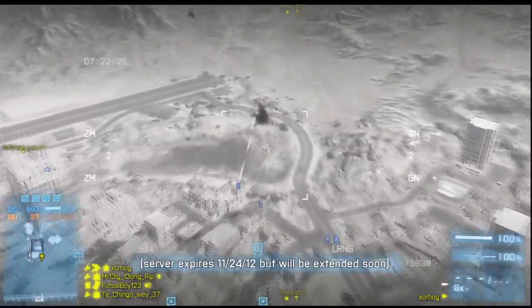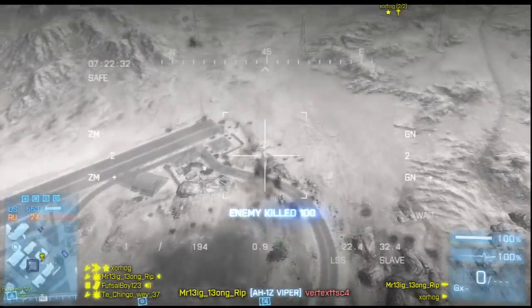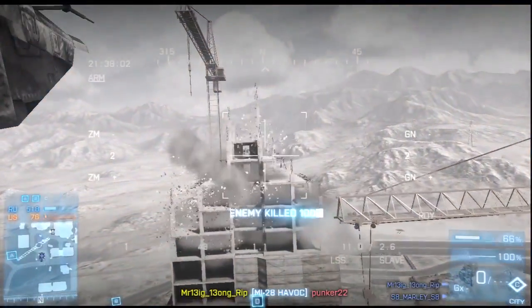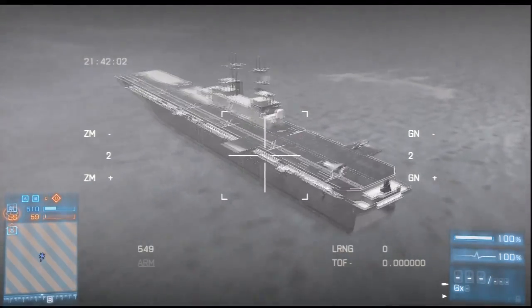You can switch back and forth between the gunner and pilot seat, firing the TV missile and gauging targets. Just remember to have plenty of altitude before you switch to the gunner seat to fire the TV missile, because if you're going after a long-range target, the TV missile will be in the air for quite a while, and you may find yourself swimming in the middle of the ocean, or worse, crashing and burning into the ground.